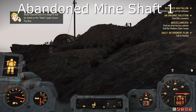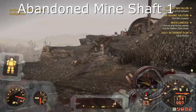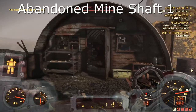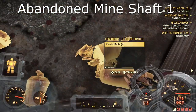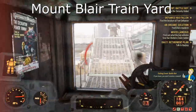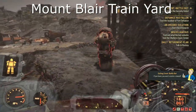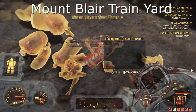Next is the Abandoned Mineshaft 1. I found this guy just inside this little metal bunker up here — another straightforward one. Next is the Mount Blair Trainyard, and this one was quite fun — I found quite a few here. A lot of them have been on the roofs, but I found a couple on the ground outside as well. So definitely have a check around on this one.